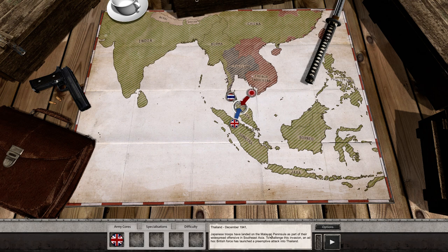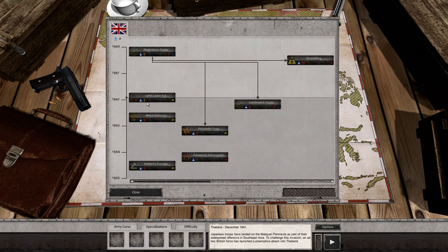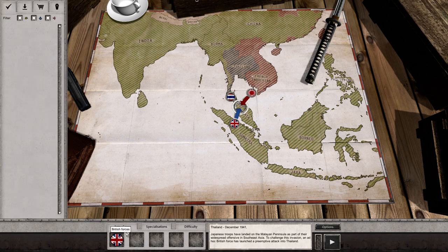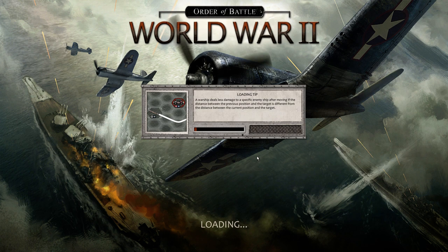Japanese troops have landed on the Malayan Peninsula. To challenge this, an ad hoc British force has launched a pre-emptive attack into Thailand. We'll be getting various specializations and British forces in our corps. There's a difficulty setting — I'm going to go with Captain, which is in the middle. I briefly dabbled with Colonel and that is incredibly hard. Let's start the scenario.